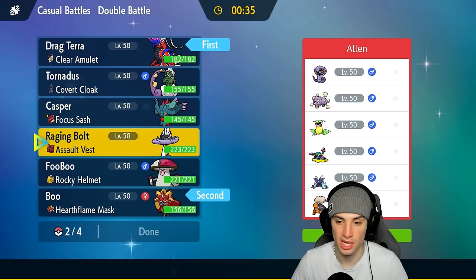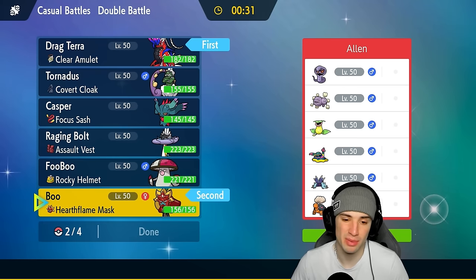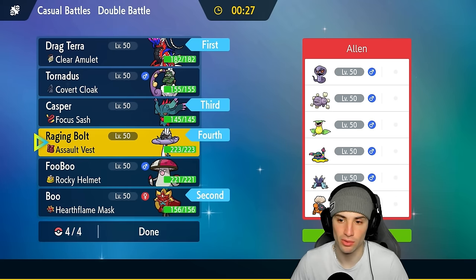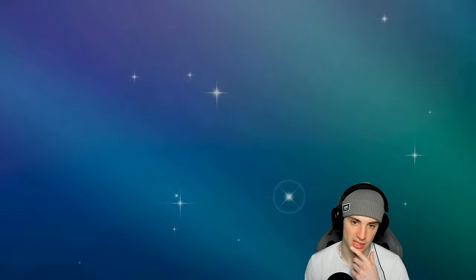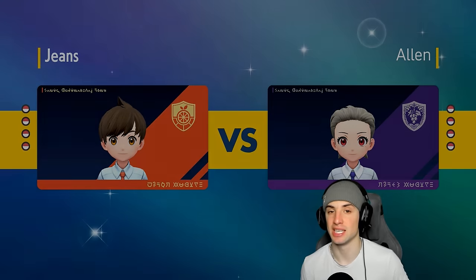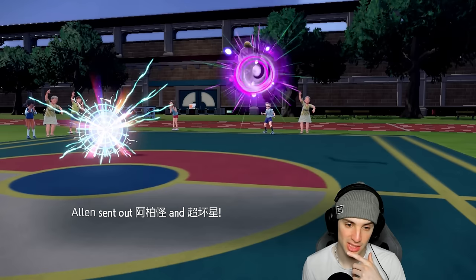I'm gonna go Ogerpon here — especially if they go into Toxipex, we can get a Grass typing which is neutral against that. I'm also bringing Flutter Mane and Raging Bolt — going big time hyper offensive here. Against this squad we have to just start getting after it, doing insane damage and trying to knock out these bulky pokemon. This seems like a gimmicky team — they could put me to sleep, go for Minimize — a lot of things could go wrong.